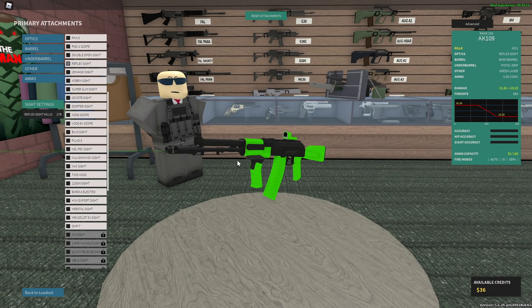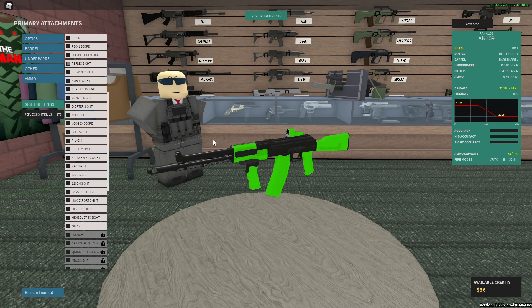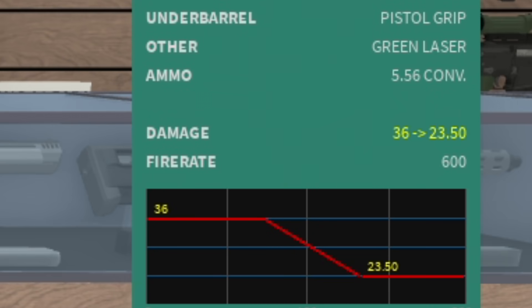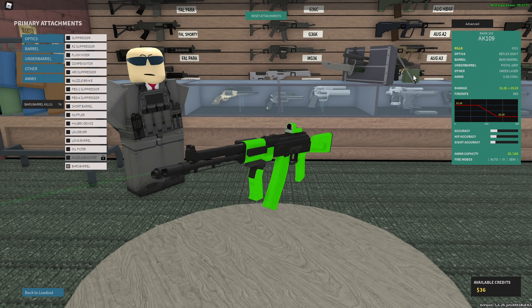Today I want to cover something that I don't really see many people talk about or use, probably because it's crazy expensive, but that would be the Bars Barrel for the AK series. Pretty much to keep it short, what the Bars Barrel basically is — it's a barrel attachment that ups your fire rate from 600 RPM up to 850. It lowers your damage pretty substantially, and your accuracy is kind of a mix of being really, really good and really bad.